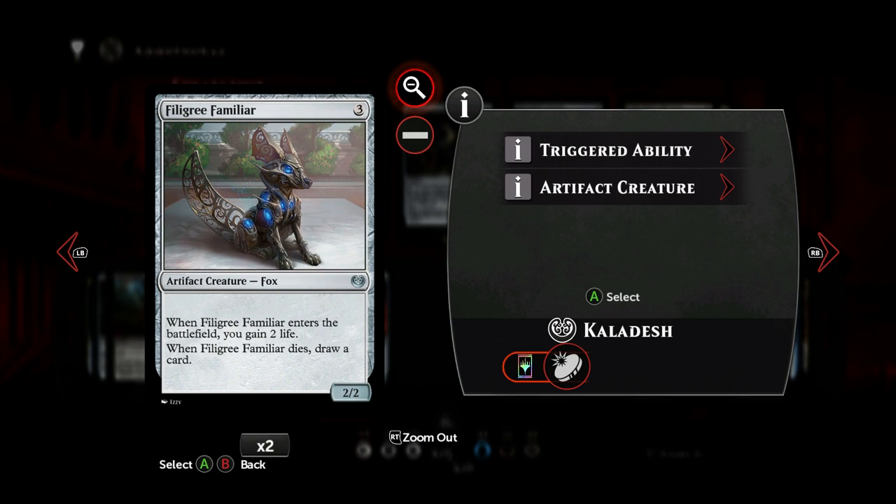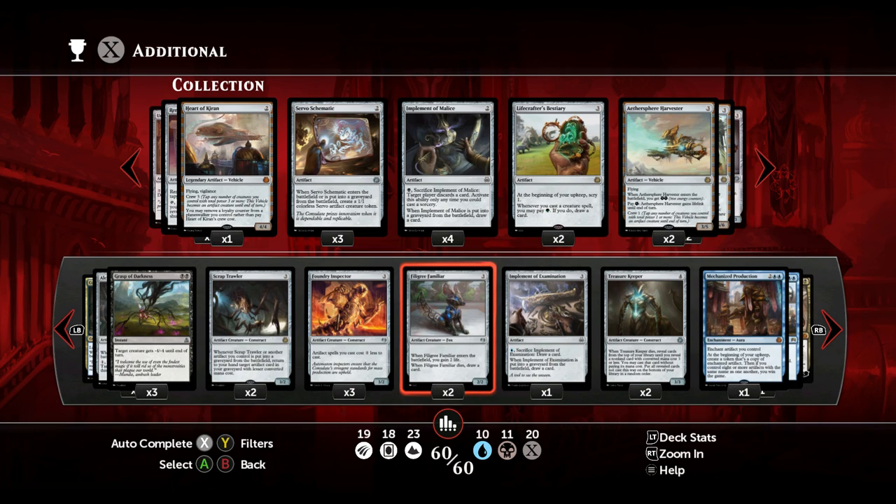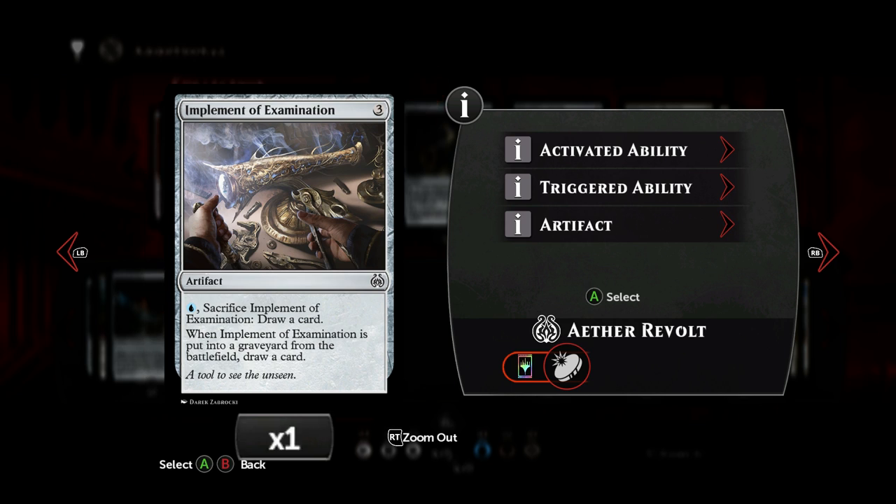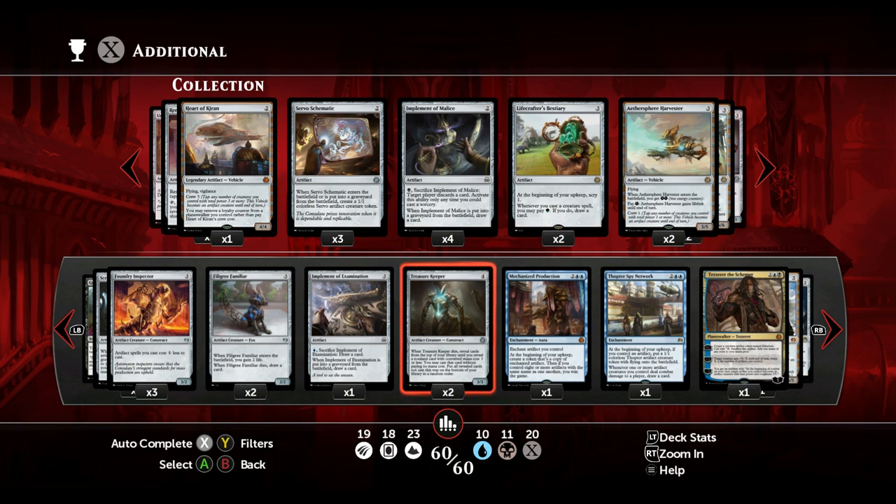I still play two copies of Filigree Familiar — very familiar card. I cut down to two copies but I still love this guy. For 3 mana you get a 2/2, when it enters the battlefield you gain 2 life, and when it dies you draw a card — awesome. I dropped one copy to play one Implement of Examination — the blue implement lets you draw three cards if you sacrifice it for one blue mana, which is nice, but you don't want to play too many copies of it.